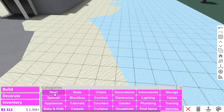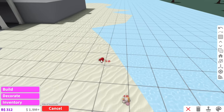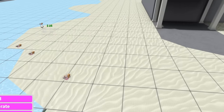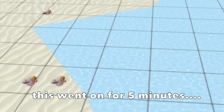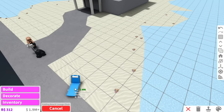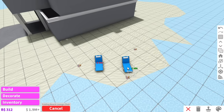The only annoying thing is I have to go in every single crevice and make sure the floors aren't overlapping. Now we can change this to water, and using the new update items we have seashells, so we can place seashells by the beach. Sally sells seashells by the seashore — I can never say that.